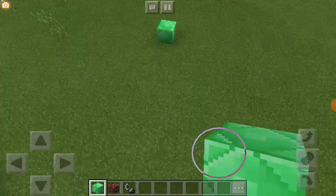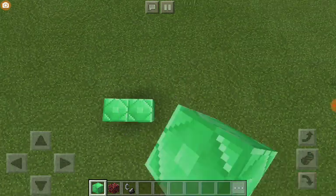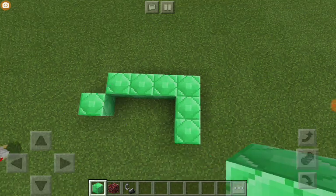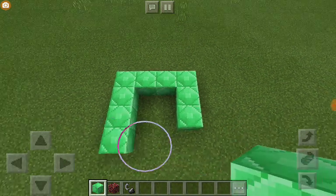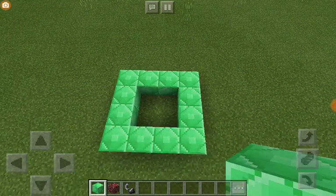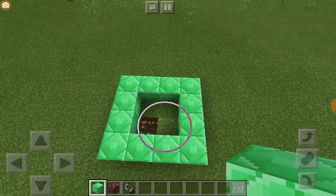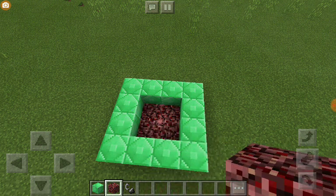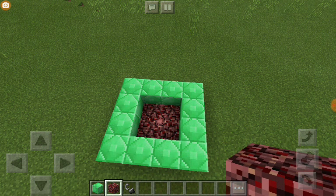I will show you. You can't build it too far away from where you spawn. Basically, we will make a four-by-four spawner like that. If you did it right, there should be two holes left in the middle. You just want to dig two down like that, then fill the bottom with netherrack.